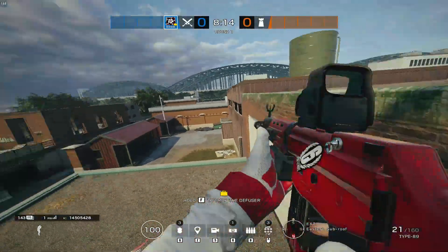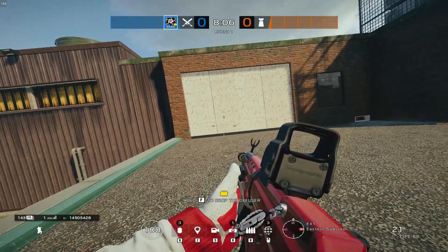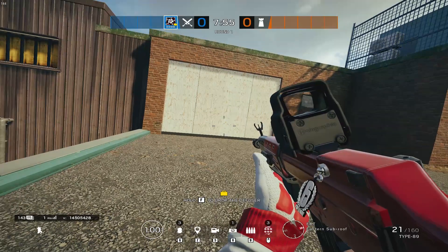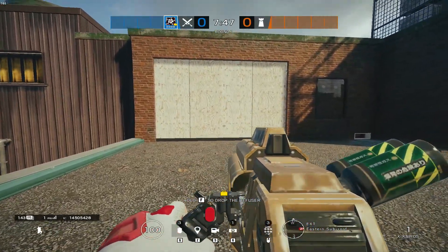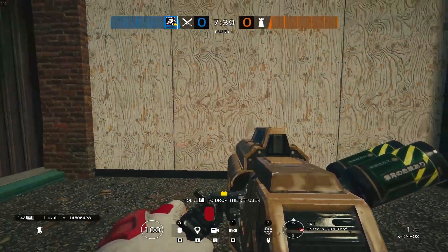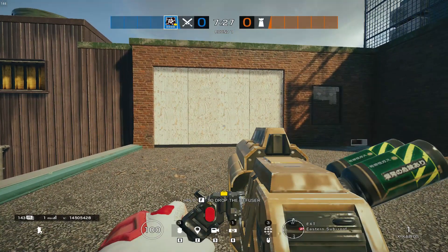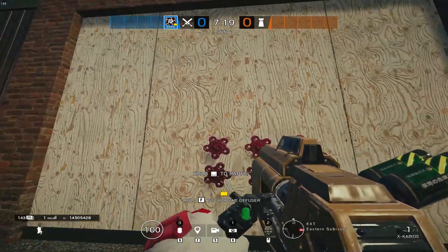Over here, say they have a Thatcher ban — that's a very common ban on this map — or maybe a Maverick ban. If there's a Thatcher-Maverick ban, what you can do is help your Thermite get this wall. A lot of times they might have a Bandit tricker, so once Thatcher hits the wall you can shoot your Habana pellets right at the middle of the wall. You can slightly see that little red square with an X — you want to shoot your pellets right in the middle, because there'll be one wall here and one wall here.